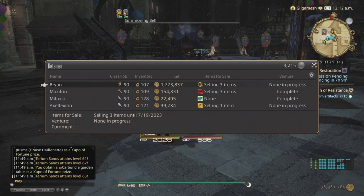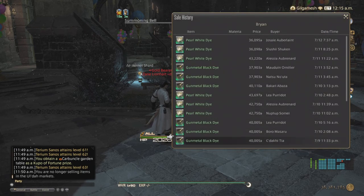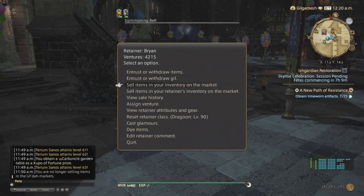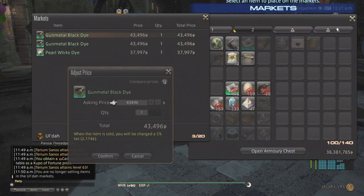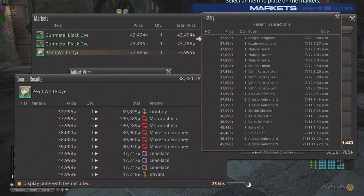As you can see, 1,773,837 gil is what I got from the dyes alone. My sales history shows everything I've sold, and going further down you can see even more. I also sold some dye in my last video's retainer history. I've been trying to sell these now but I've been undercut — not by much, just one gil for a Jet Black dye and Pearl White dye. Looking at my sales history for the white dye: they were going for 45,000 and then someone dropped it by 10,000. Please don't do this — just undercut by one gil.